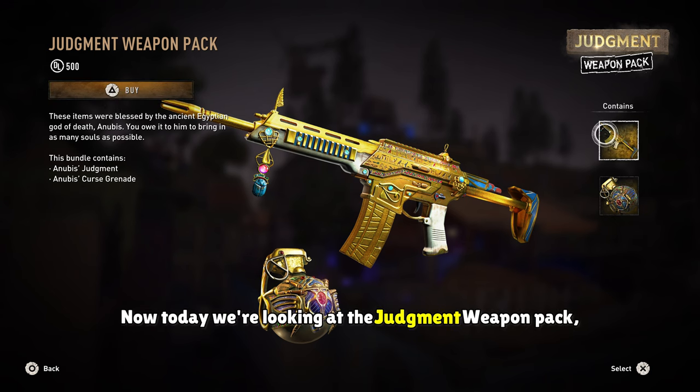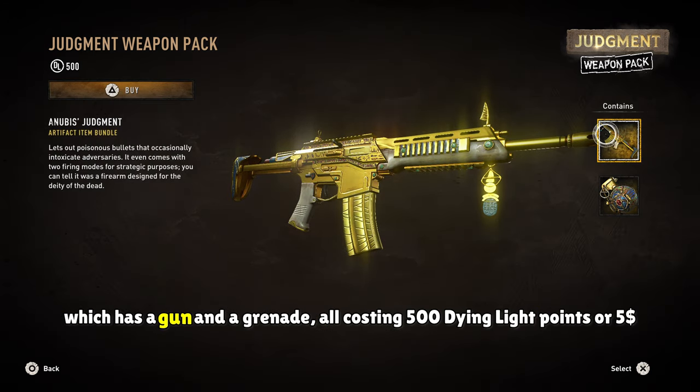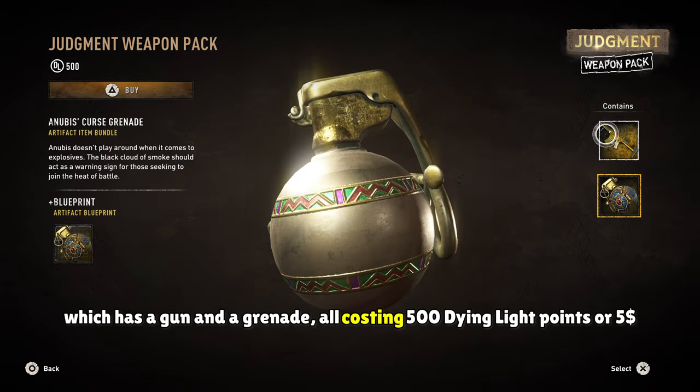Now today we're going to be looking at the Judgment Weapon Pack, which has a gun and a grenade, all costing 500 Dying Light points or $5.